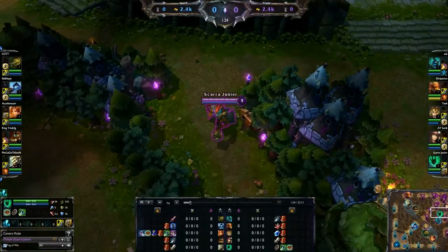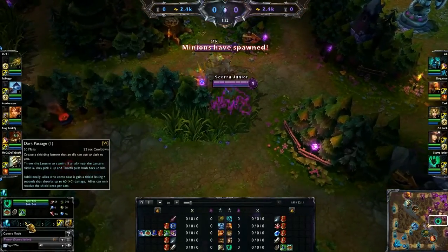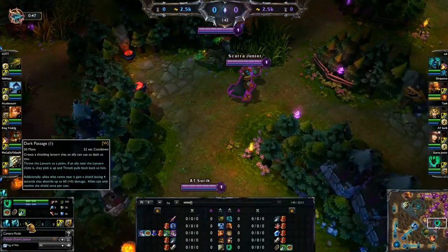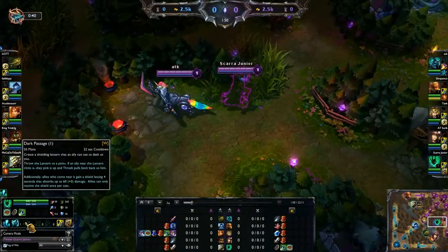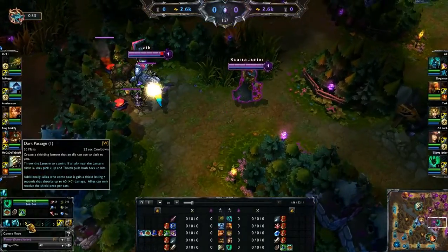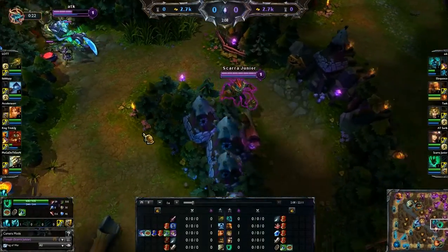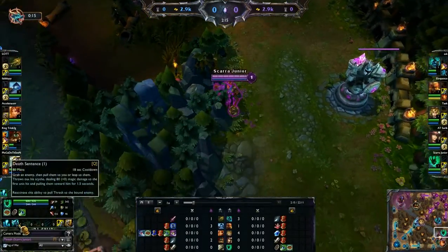As far as spells go, you want to max Dark Passage first — the lantern. It's an AoE shield and it provides so much protection. Most professional supports on ProBuilds.net max Dark Passage first no matter what. As you can see here I am leashing blue for the team because this Hecarim is a little low. Usually you want just one or two autos, throw out your lantern, then go back.